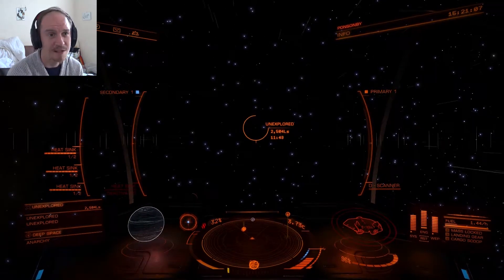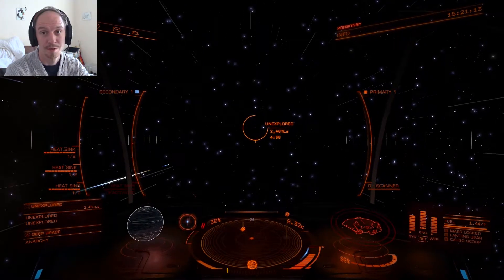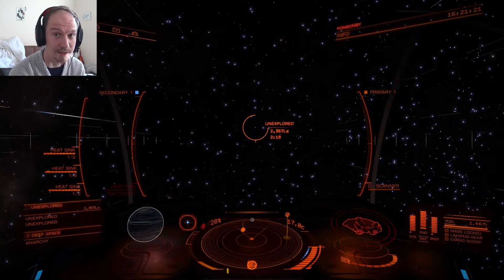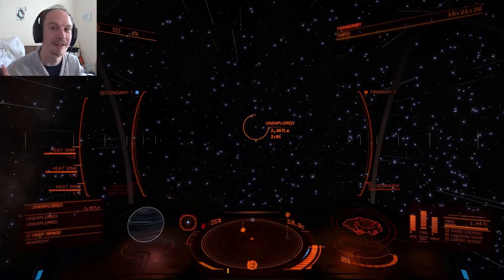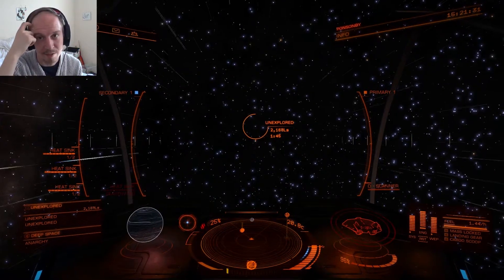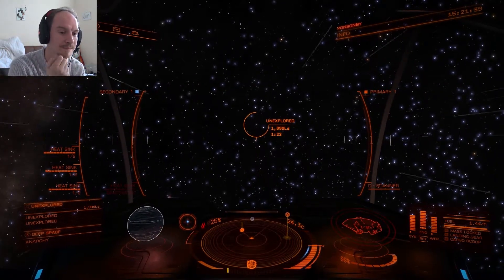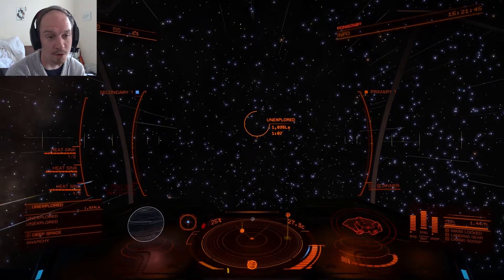Once we get out of Sagittarius A, there's going to be some more neutron star flight all the way to what I'm going to call the New Earth system. Then it will be Beagle Point, which is neutron stars up to a point — and then we kind of stop because we can't find a neutron star. The website for that is the Neutron Star Highway mapper — I think it's called Spanch — check the link in the description below to find your neutron routes across the galaxy.